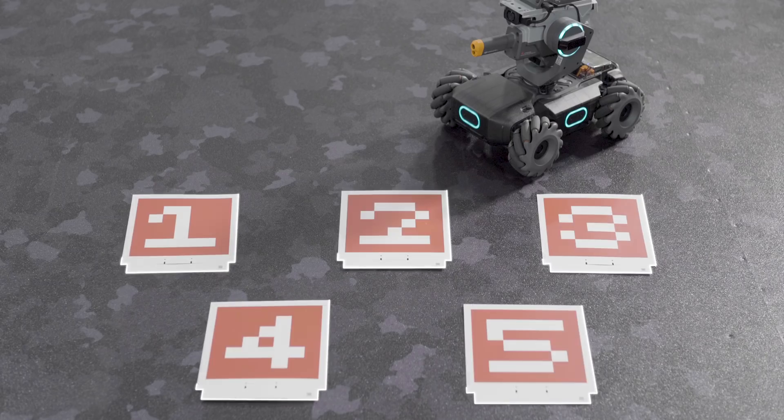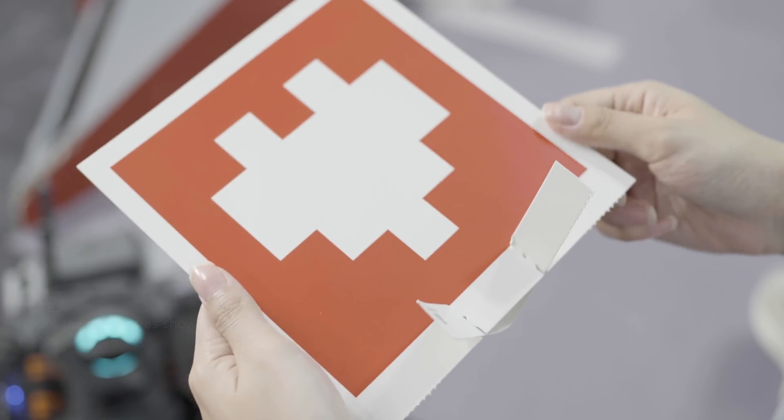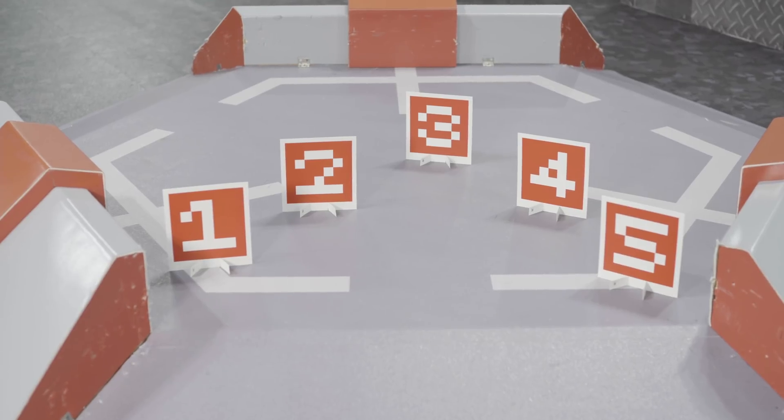Prepare the vision markers numbered 1 through 5. Place the vision markers in the game area as shown in the video. The markers should be about 2 meters away from the S1.